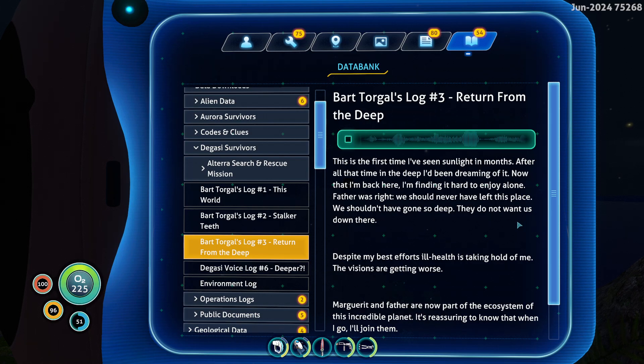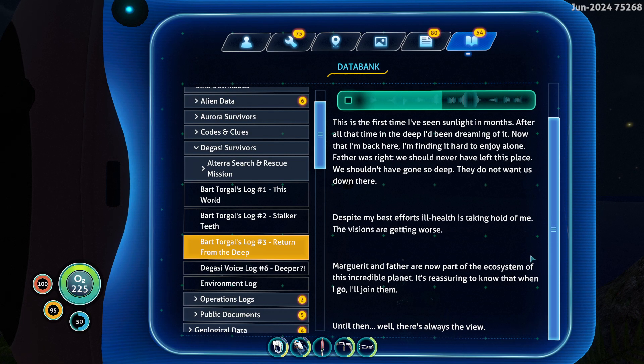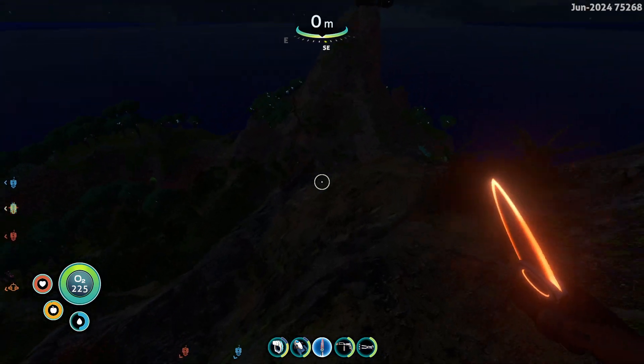Alright, so those are the first two. Now this one, which I have not heard yet. [Log reads:] 'This is the first time I've seen sunlight in months. I've been dreaming of it. Now I'm back here I'm finding it hard to enjoy — alone. Father was right, we should never have left this place. We shouldn't have gone so deep. They do not want us down there. Despite my best efforts, ill health is taking hold of me. The visions are getting worse. Marguerite and father are now part of the ecosystem of this incredible planet. It's reassuring to know that when I go, I'll join them. Until then, well — there's always the view.'